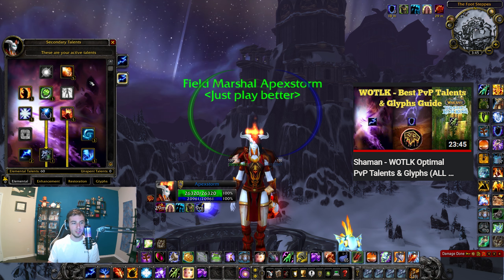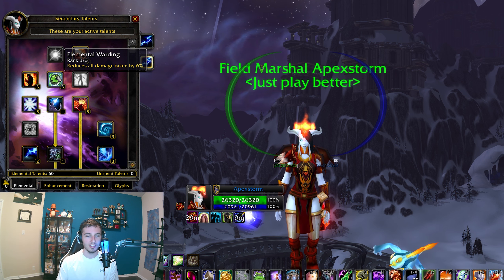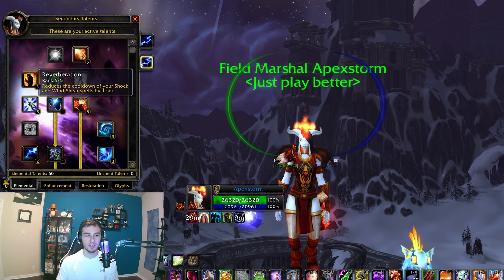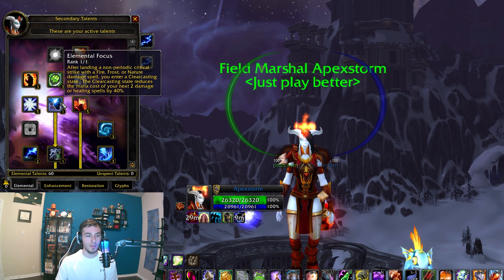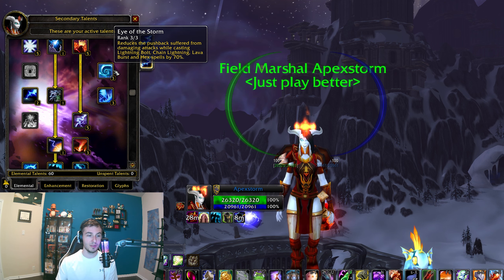With this talent build, you'll be doing five points into damage — you can flex it with Convection for more mana if you're playing a comp that tends to go longer. Three points here for flat resilience. This first bit is just 6% more lava burst damage. Five points into Reverberation — the main thing that makes this good is the five-second cooldown on Wind Shear, so you can constantly be kicking people. That's very powerful. Five points here doubles your crit damage. Then you get Eye of the Storm for pushback reduction — and if you tend to play with a Holy Paladin, with his Concentration Aura you'll have zero pushback even when they're training you.